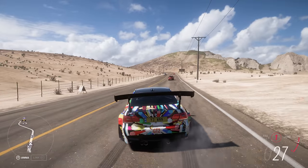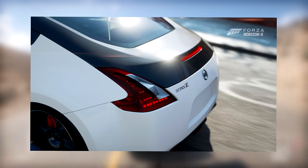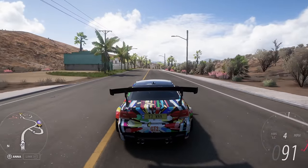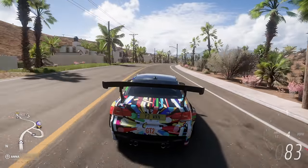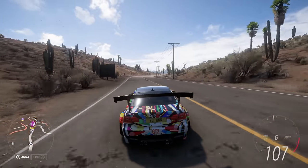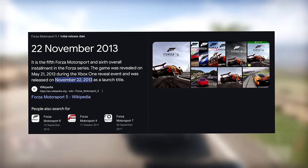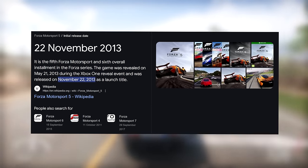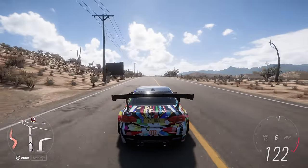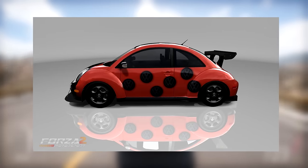In Forza Horizon 5, we have special colours, which are really cool — carbon fibre, satin, chrome, wood, gold, and so many more. But this was a recent addition; we first saw this feature in Motorsport 5, which was 11 years ago. In all of the previous Forza games, you had to make do with standard colours, which is a little bit boring.